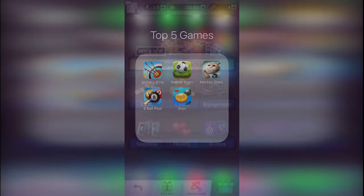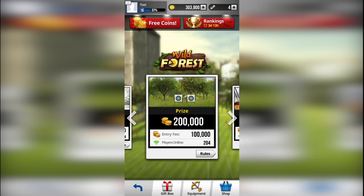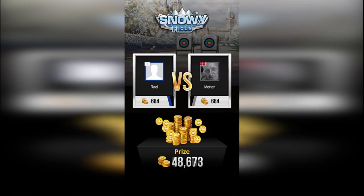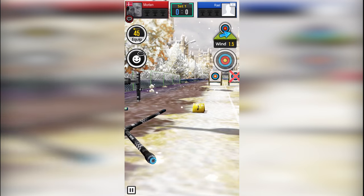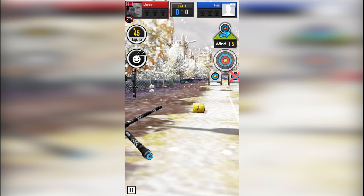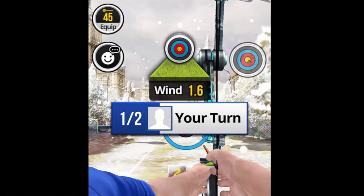Moving to number 4, the name of the game called Archery King. You have to shoot arrows — you have 3 rounds, and if you win the first 2 set rounds, then you win the game. Right now I'm playing on 50K, together it's 100K coins. This guy has 1.5 wind left to right, as you see on the top right. If you shoot the target and win 2 times in a row, then your opponent loses.